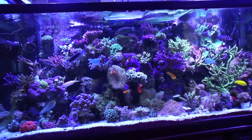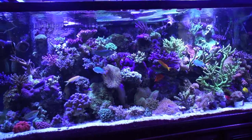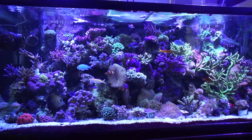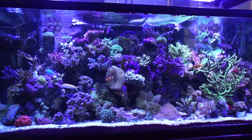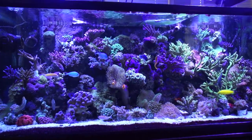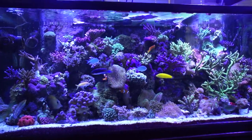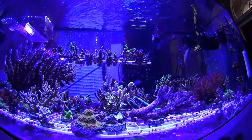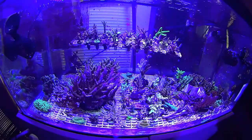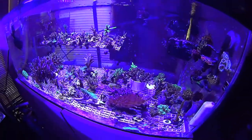For those of you that don't know, when you frag an SPS or hard coral, it becomes its own dominant colony and grows completely from a quarter inch into the mother colonies you can see behind you. When I first noticed that, I had to go into a full SPS reef. And that's how you started collecting some of these big colonies you see behind you. Some of these you wouldn't believe started as just the tiniest little fragments, a quarter inch even, and now they're larger than my entire head.